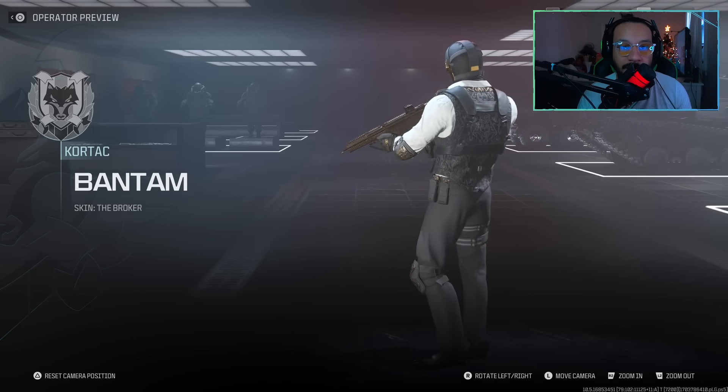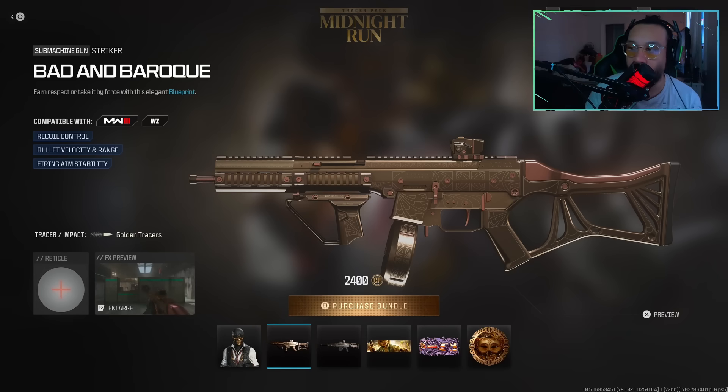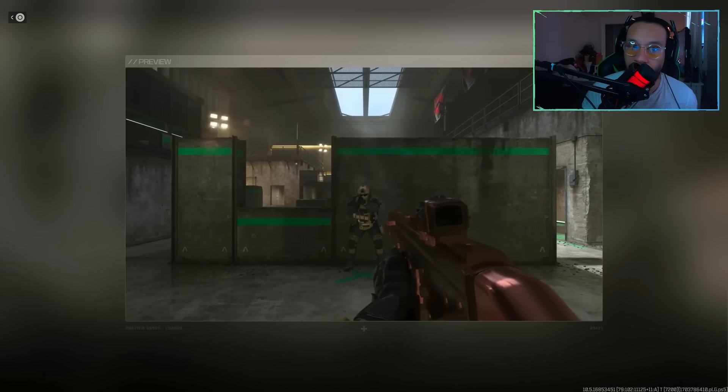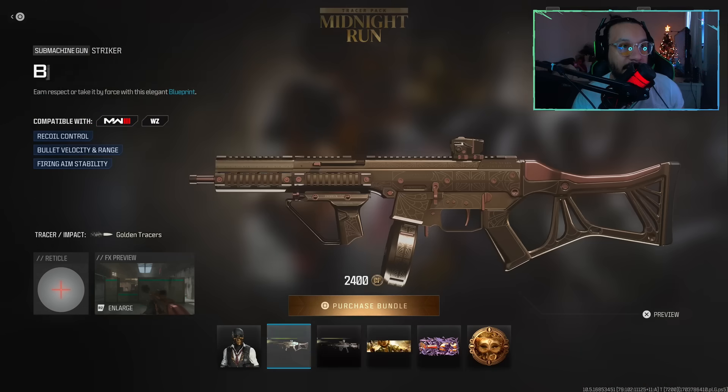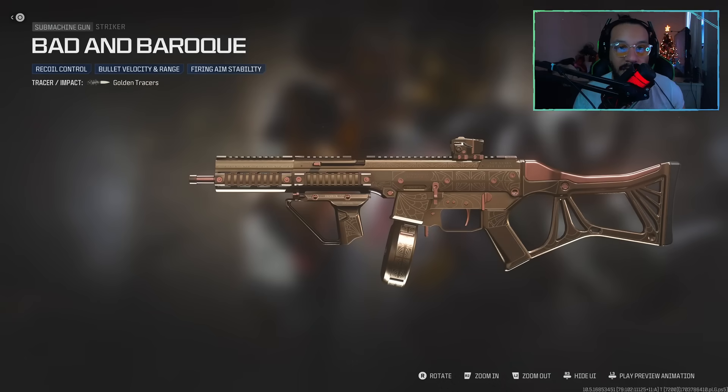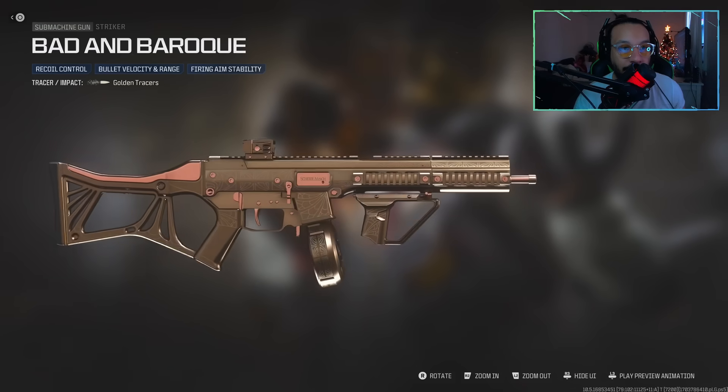We got a blueprint here for the Striker SMG — it's called Bad and Baroque. It says 'Earn respect or take it by force with this elegant blueprint,' featuring recoil control, bullet velocity and range, and firing aim stability. Here's a preview — we got golden tracers there. Here is the build and setup for it, and I'll give you guys a full 360 on this blueprint for the Striker.